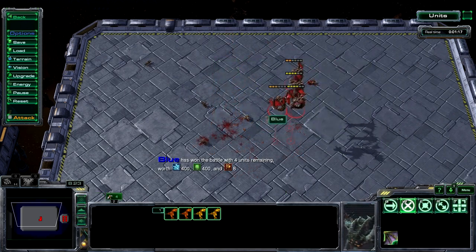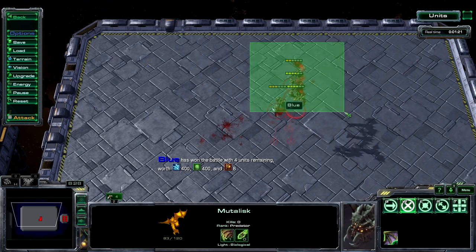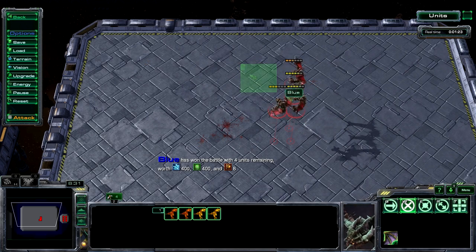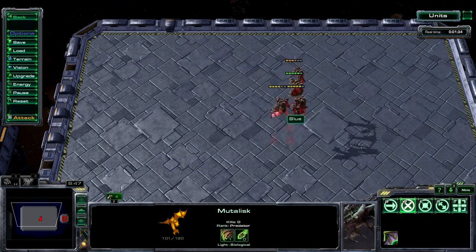As you can see, the plus one armor group actually easily won this fight. I've done this fight a bunch of times, and this is the first time where there are four left, but every single time there are either two, three, or four Mutalisk left for the player going for armor upgrades, opposed to the one going for attack upgrades. So you can just see how much better the armor upgrade is in Zerg versus Zerg muta versus muta battles.